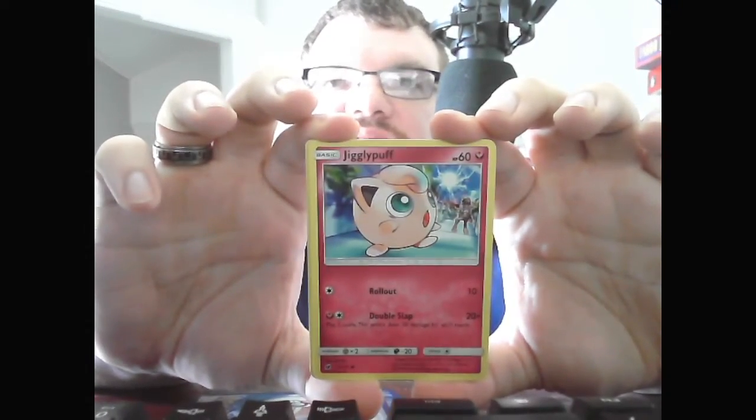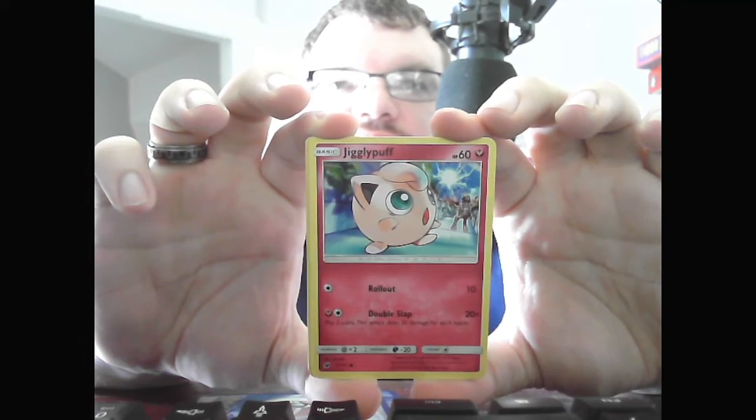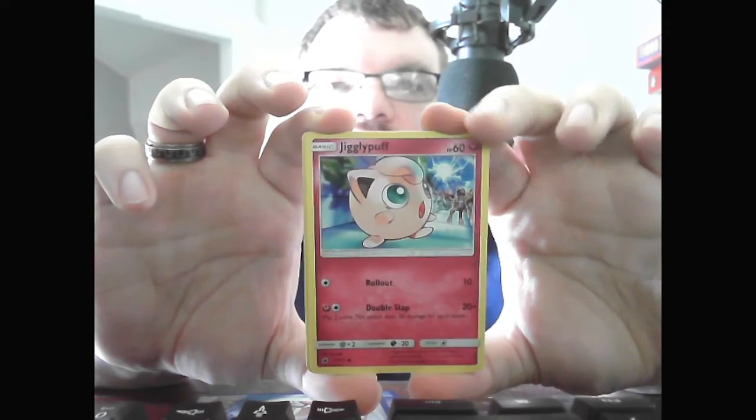We have Basic Jigglypuff, HP 60 Fairy. Rollout, 10. Double Slap, 10 times — flip 2 coins, does 20 damage for each head, so it can do anywhere from 0 to 20 to 40.